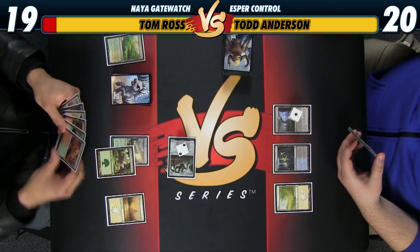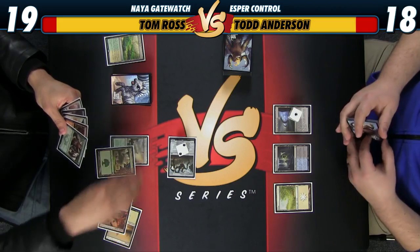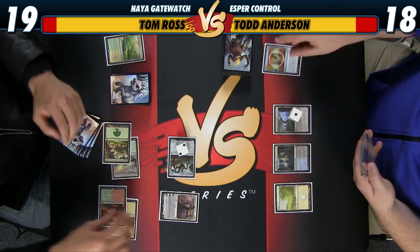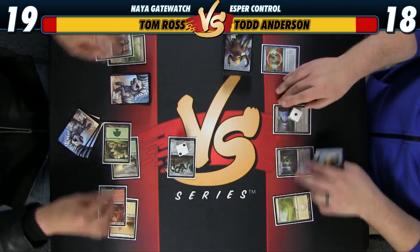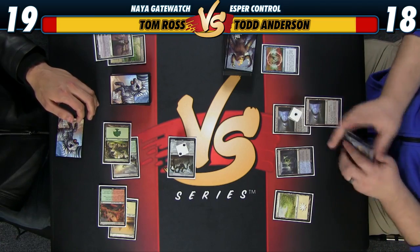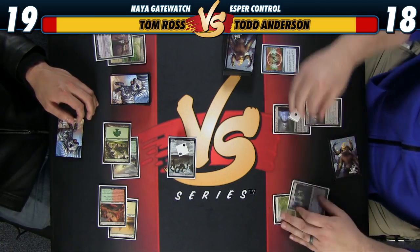Hit. Smash. 18, 19. I'll just negate that. Reasonable. Draw. I'll play another Mage-Ring Network. These are hopefully going to get out of control.